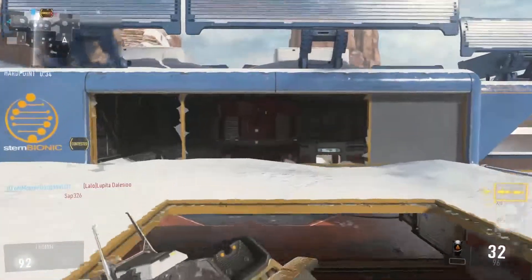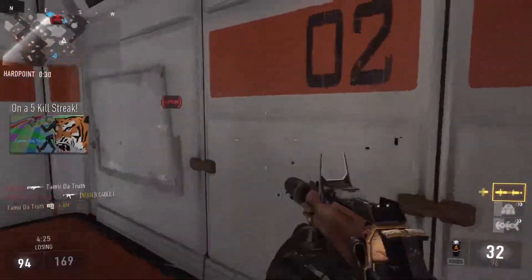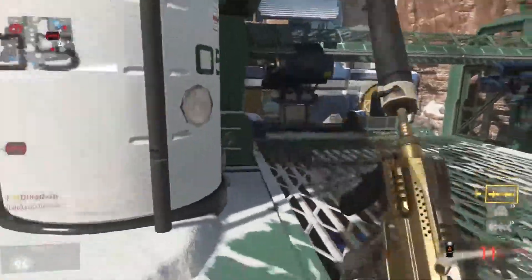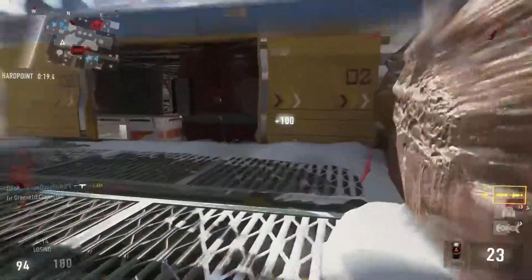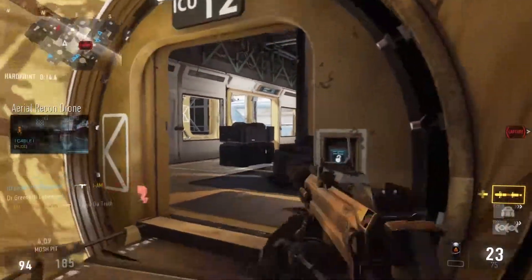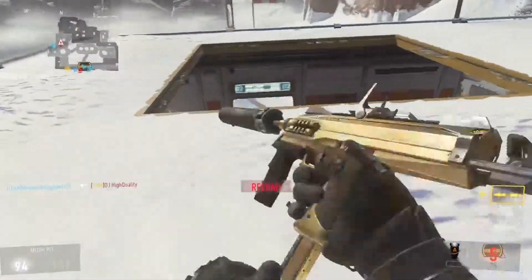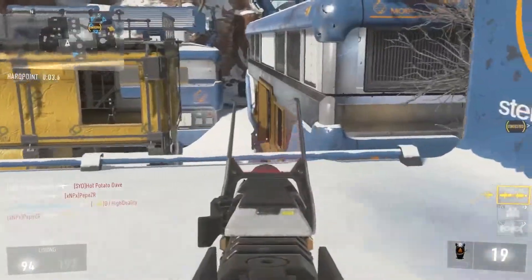This is the fun aspect about Hardpoint — these spawns are not locked like they are in Demolition or Momentum. You can actually push and get map control. Get that map control and control that Hardpoint, and then about midway through, you go give them that map control, take map control wherever the next Hardpoint is going to be, and that is how you stay one step ahead of the enemy. You're already there to capture the Hardpoint whenever it changes.